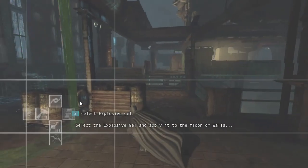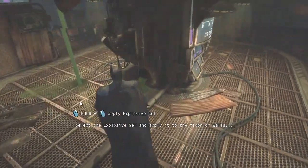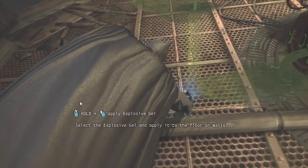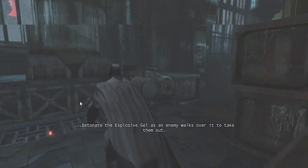Select the explosive gel and apply it to the floor or walls. Detonate the explosive gel as an enemy walks over it to take them out.